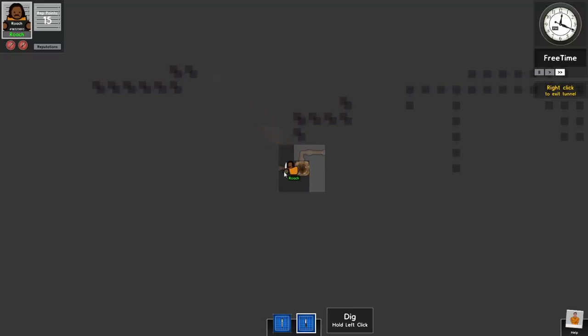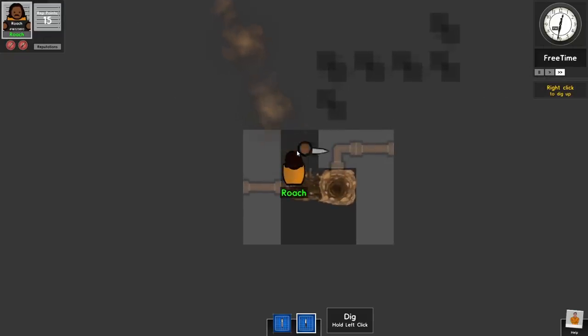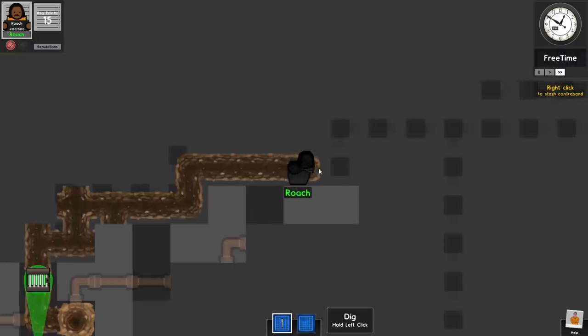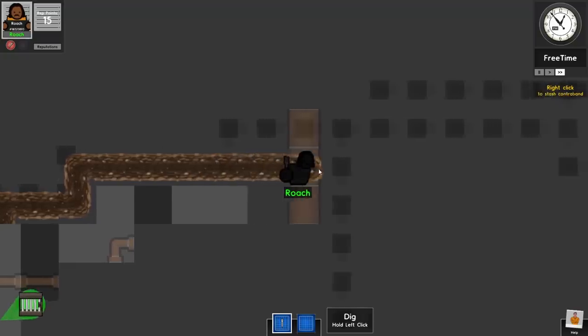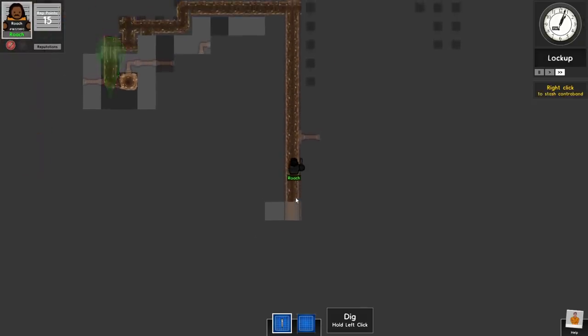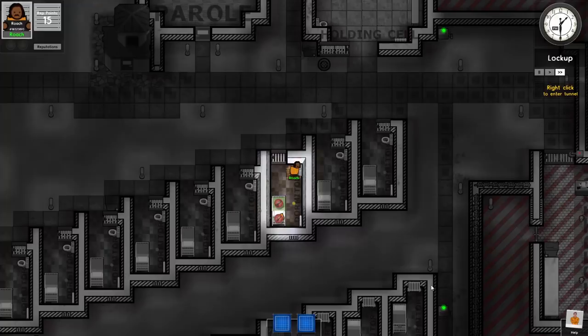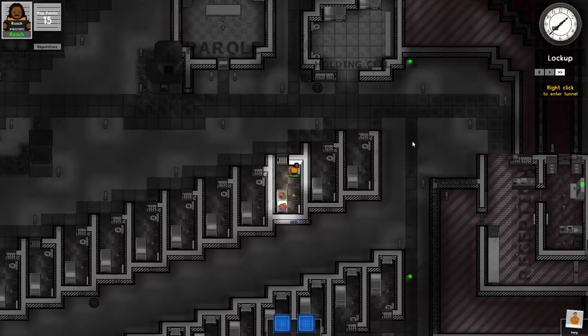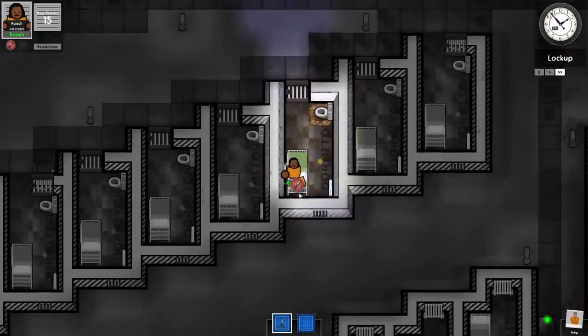I'm going to dig out this way because it's easier to dig through pipes, and we'll dig up and around so we don't have to go through the gray wall. I don't know what that checkered thing is — hopefully it's not a doggy-smelling area, because if it is they're going to smell me. That should be the last of the cells right there. A giant water pipe — my favorite digging area. That goes through another line. It's lockup time — can I figure out where to go?